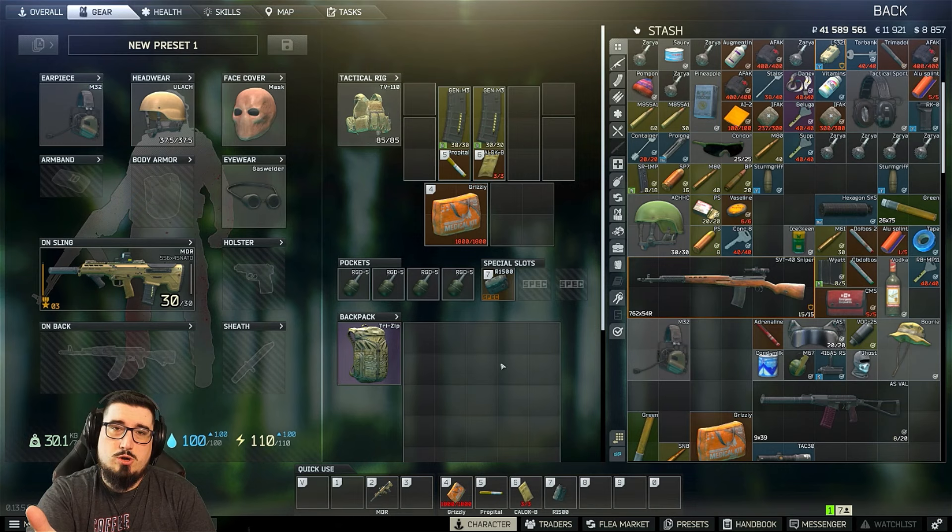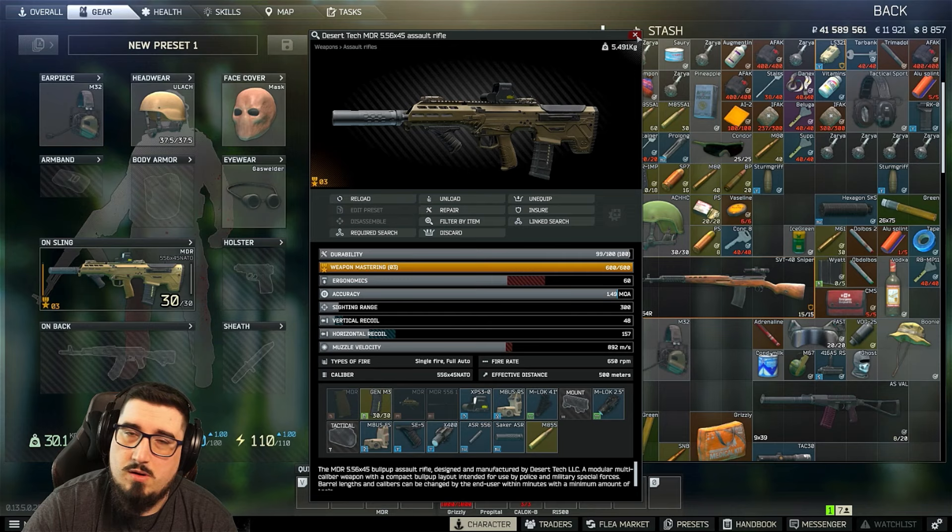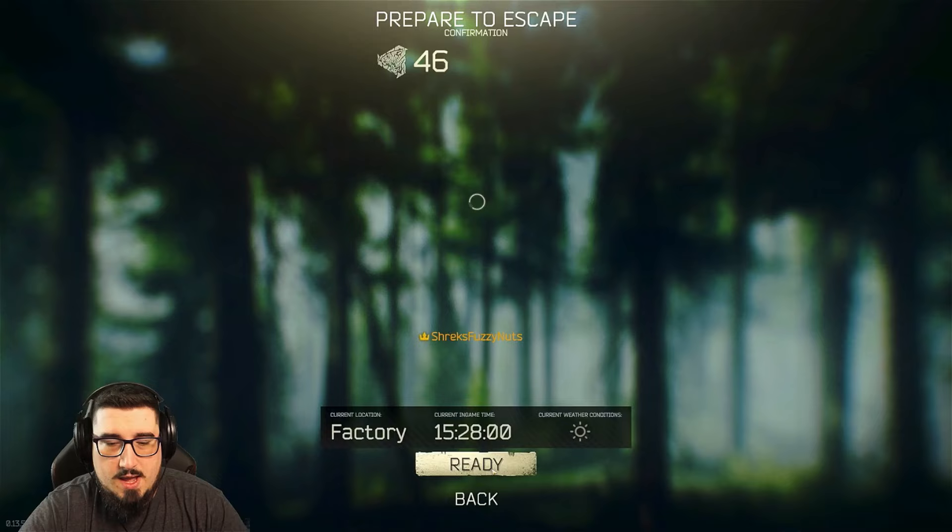Insure it and drop it when you kill Tagilla. You don't have to use the exact kit I'm running, but I'd suggest 856a1 with an MDR built however you want. I'll show you guys how I do it. He used to run back to the blue container but he doesn't do that anymore — he's just a psychopath and patrols the whole factory.